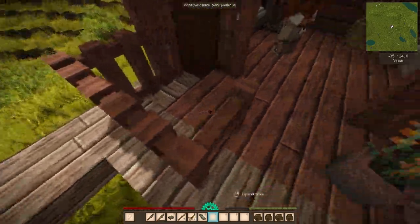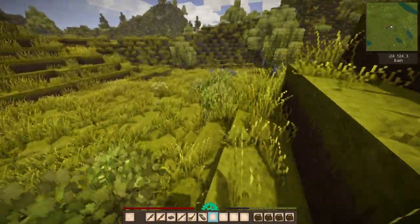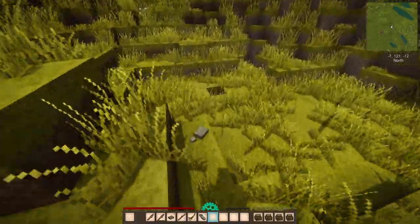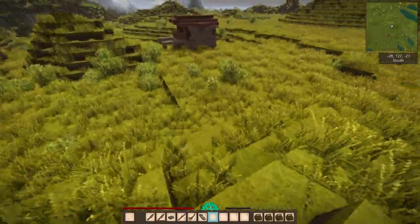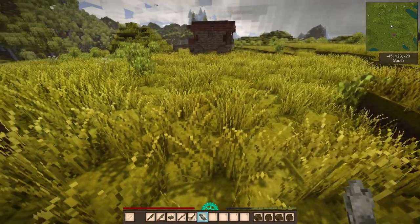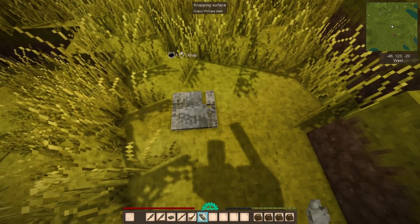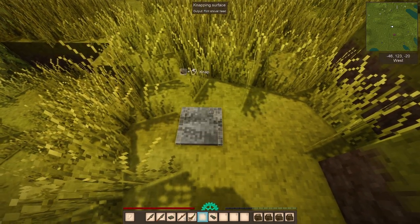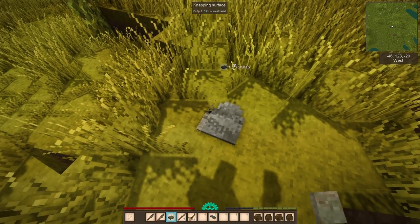We're going to build around here. Here's another piece of flint — perfect. With flint stone-age tools there aren't too many things you can make, but you can make the most essential ones for getting started. We're going to make an axe and a shovel as the two main tools right off the bat. Making spears would also be a good idea for hunting and defense. We use a stone to chisel out the heads, and then combine the shovel head and axe head with sticks. We've now got a flint axe and a flint shovel.